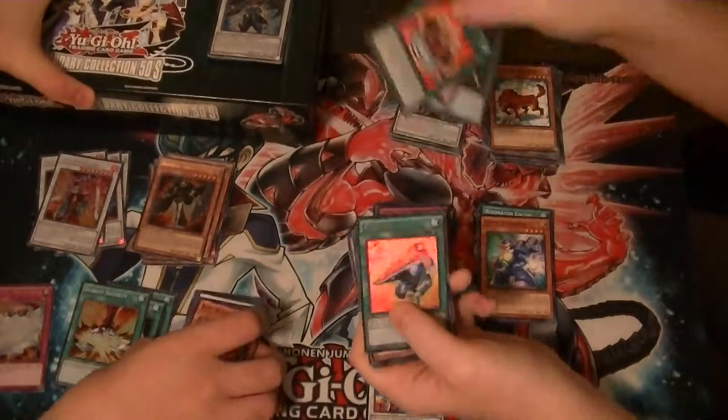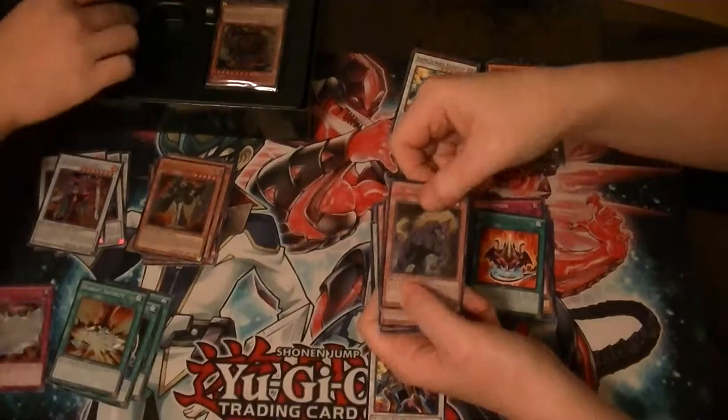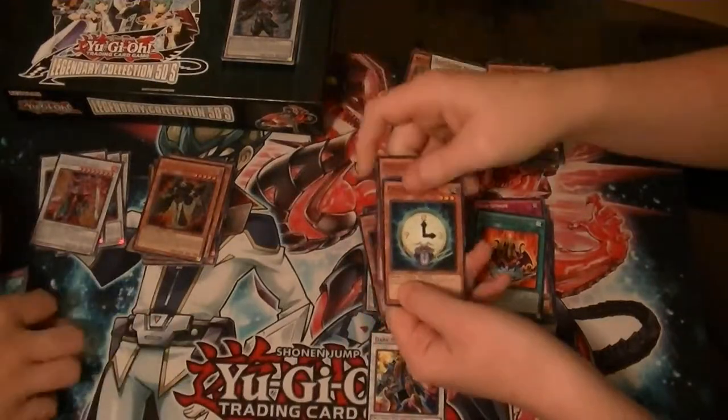Red Dragon Base Rare. Ultra TGX-1HL. Secret Gold Sarcophagus. And Super Earthbound Immortal Uru — a.k.a. Spider. Spider-Man.